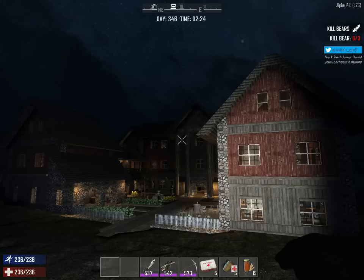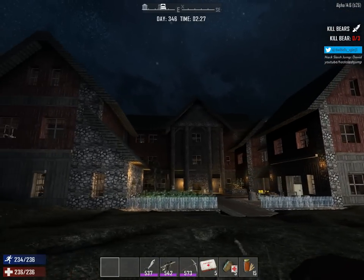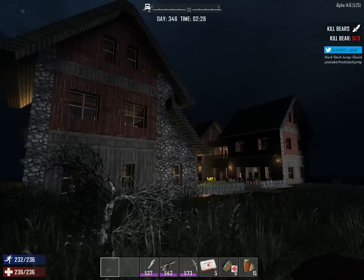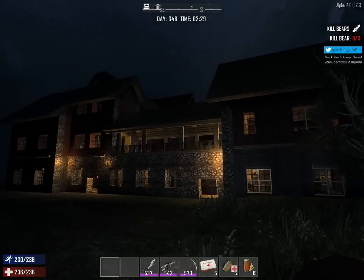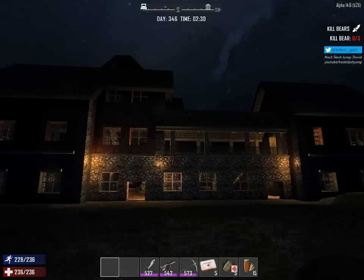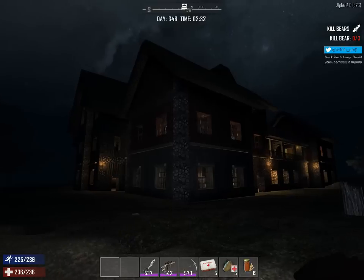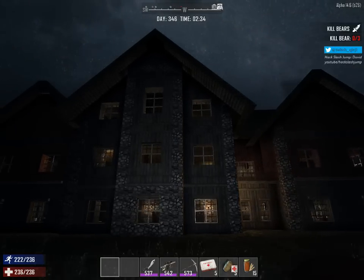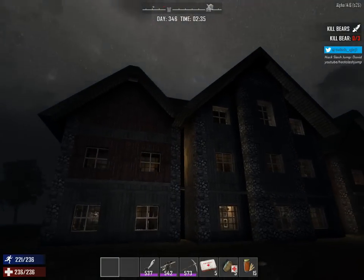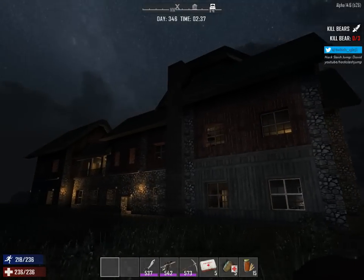Hey guys, this is Kinji and I'm gonna build the house. Let's go check it out. Just gonna make a circle around to see the perimeter — make a 360 around it. Side view. Back view.